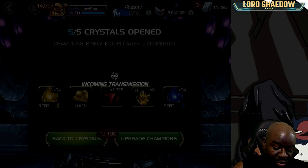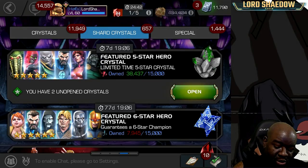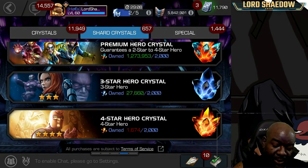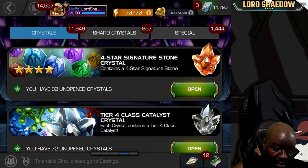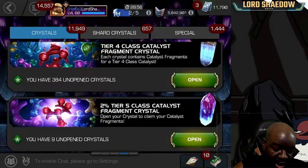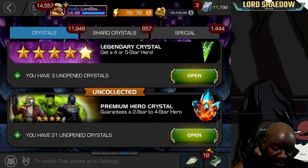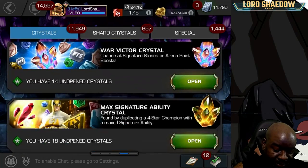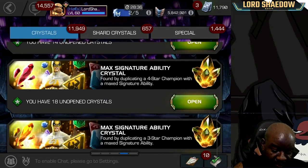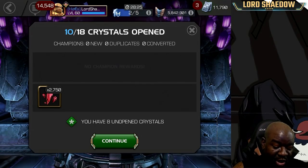We're getting close already. I also got some Max Sig Ability Crystals — the most common thing to get out of those are five-star shards. So let's go over here and open up the crystals we have for Max Sig Ability. They've changed up the order and sometimes they are all the way at the bottom. These are Max Signature Ability Crystals for duplicating a four-star, and we've got 18 of these guys.